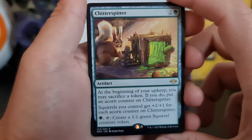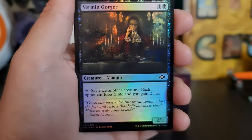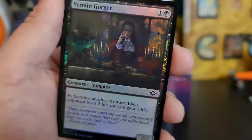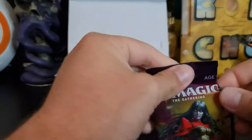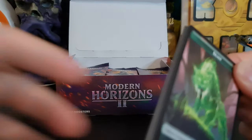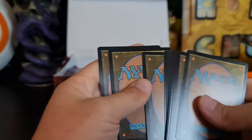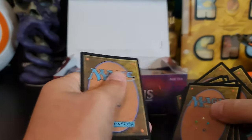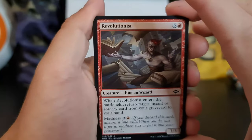Chitter Spitter — like it. And a Vermingorger — foil edition. Are there any cards you guys are pulling that you're throwing into some of your decks? Or are you more looking for cards to sell? I'm obviously looking to improve some of my decks, but any leftovers I'm hopefully going to try selling.